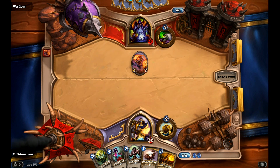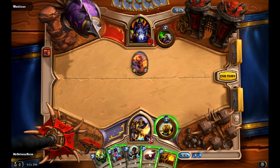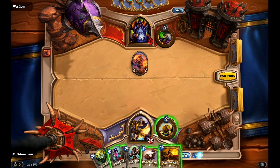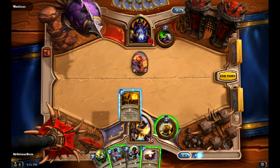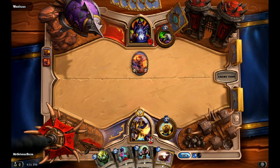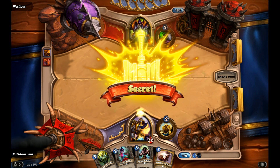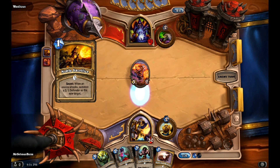Or I'll Noble Sacrifice it. At this point, the concern is that he has a Demon Fire. So I will Noble Sacrifice and make him play out that Demon Fire. I mean, he'll be happy to, but perfect — happy to trade that off.